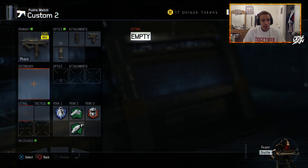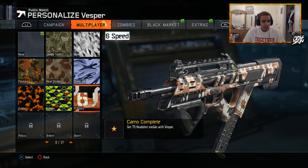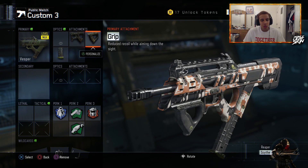My next setup is the Vesper. I have the 6-speed camo on it — that's pretty nice. I have Quick Draw, Grip, and Extended Mags, the usual perk setup.